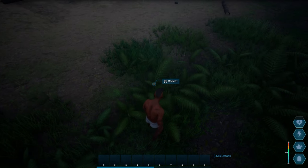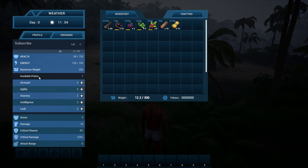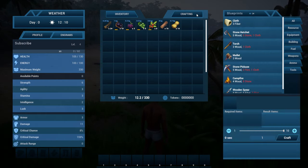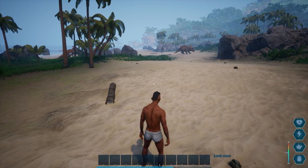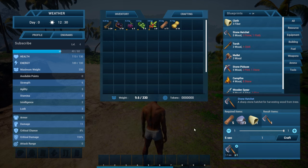The engram system works the same way as ARK — you can unlock stuff to craft. We're going to unlock the stone pickaxe, a campfire, and a wooden spear. One thing that seems kind of disappointing is that your available points are used for both stats and engrams, so you have to decide whether to upgrade stats or unlock something. Hopefully as you progress further, the game starts to differentiate itself from ARK, because right now it feels like a copy and paste — even the inventory menu feels the same.